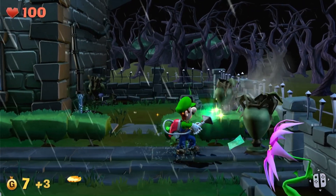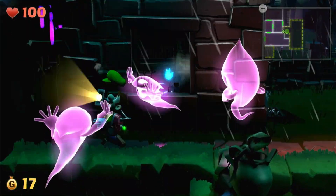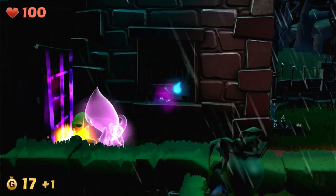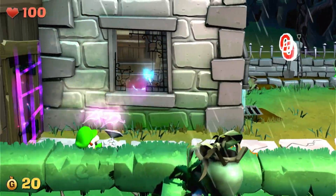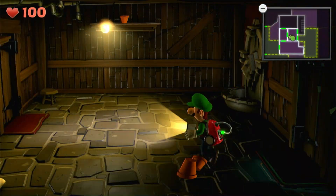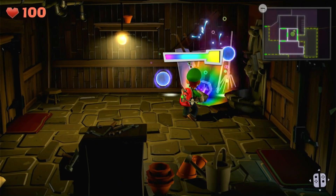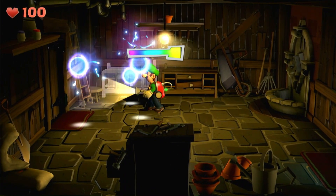I may as well just collect everything while I'm here. So he went through that wall there. There we go. So he's in that staircase. Oh my god! Is that Polterpup in here then? I've got to darklight everything to make Polterpup clear.